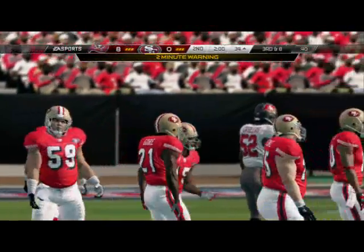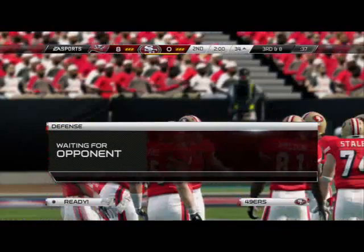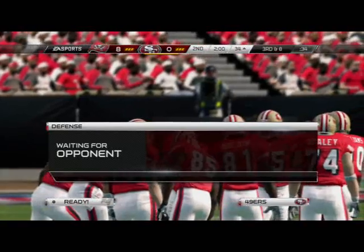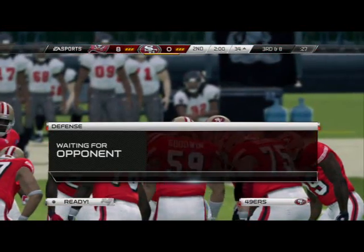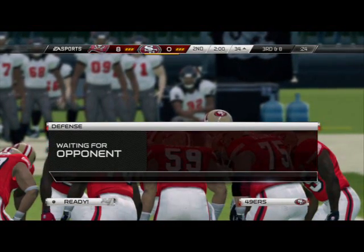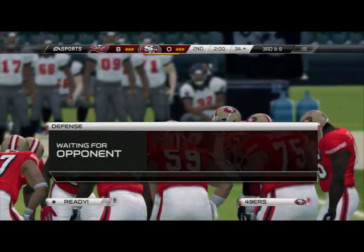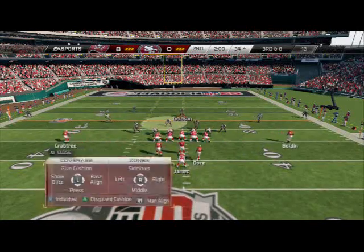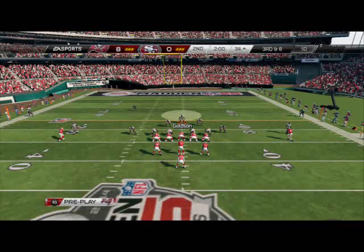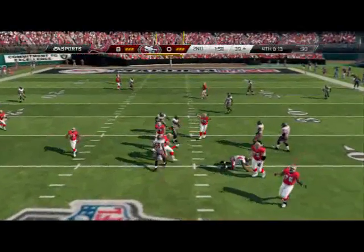Quick note for those wondering why you haven't seen many gameplays from me — I've had some internet problems but got it fixed, so hopefully you'll see one gameplay a day going forward. Sending two guys off the edge and using the yellow zone disguise cushion technique we saw from Zboy365 a couple days ago. We have the play set up, watching out for slant, just sitting right here — play action, didn't have enough time. He's going for it on fourth down.